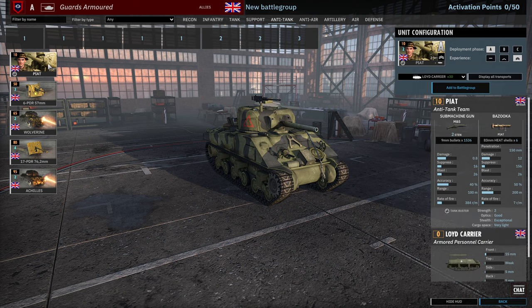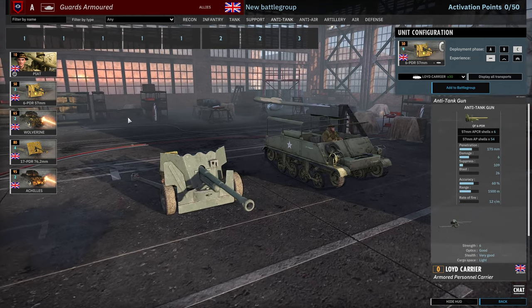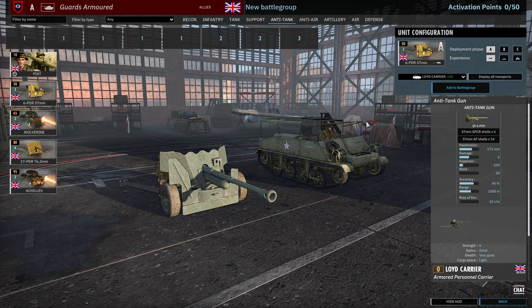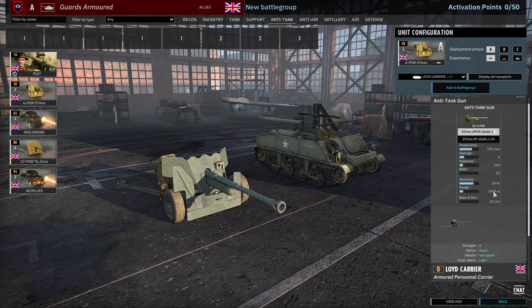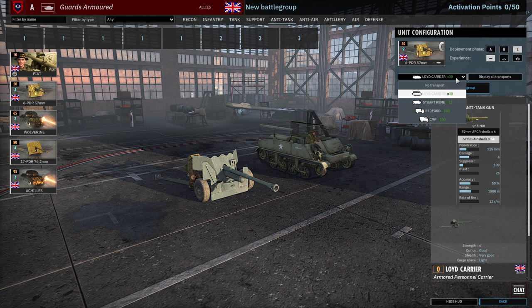Moving on to the Anti-Tank tab. Carta Piazza for 10 points apiece — 6, 12 and 18 availability, standard 2-man squad. Then we have the 6-pounders. Like all British 6-pounders they have APCR at the 1000 metre range with 175mm of penetration if you need to get through the heavy front armour of a German tank, though that range is very short. Usually you'd just be using the standard AP shell. 3, 6 and 9 availability across 3 cards total.